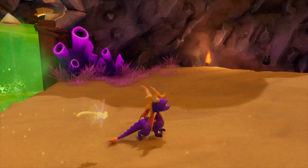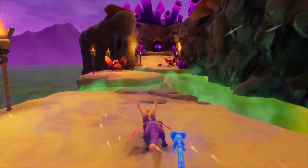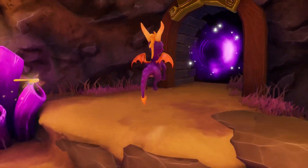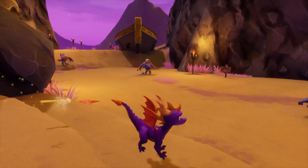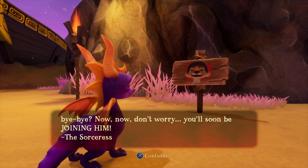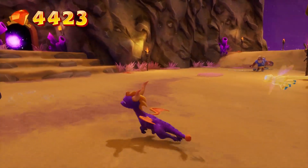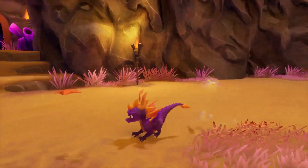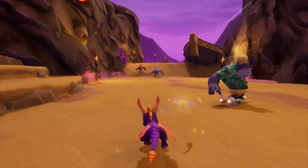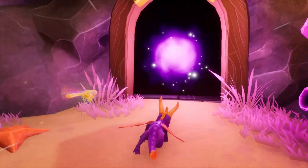Oh yeah, I died so all the enemies respawned anyway. Let's jump cut over to the skateboarding area - there are crabs. Fun fact: if I came to this world before Charmed Ridge, I wouldn't be able to access this bonus level because it's a Hunter thing. But Hunter is still locked up - I forgot that cutscene where Bianca breaks him out. There's not even a skateboard spawn here. I'm sorry - this is a really fun skateboarding level but I have to wait until Hunter is saved.